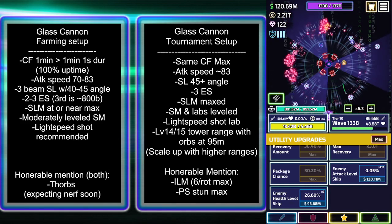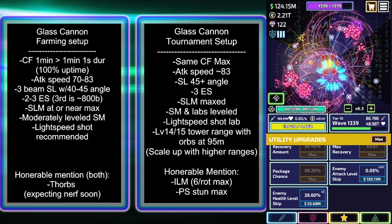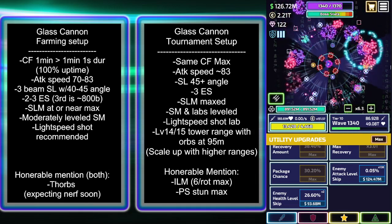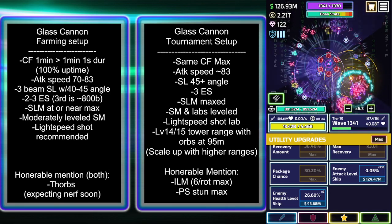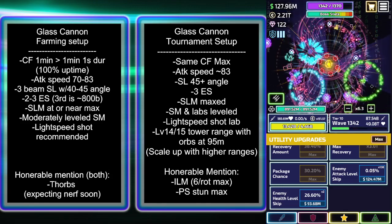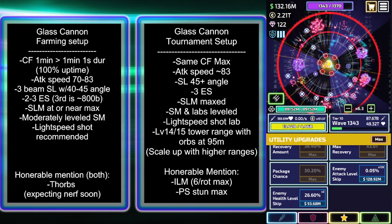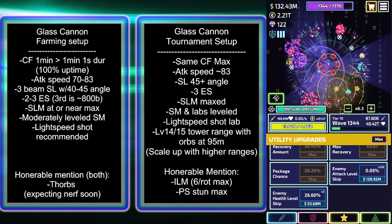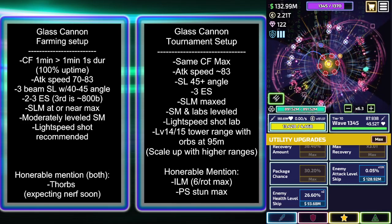For farming setups, you're going to want black hole and golden tower. Maybe not black hole in a tournament, but definitely still golden tower. This is more about what are those three things that you need to really make that shift. For farming, I'll have shorter ranges so that the black hole can cover as much area as you possibly can, just as you can see on the screen right now.